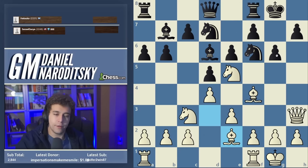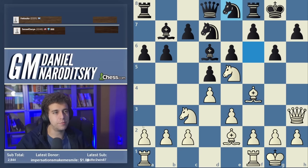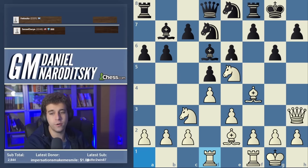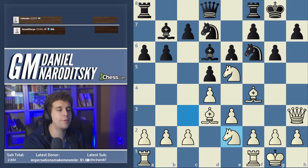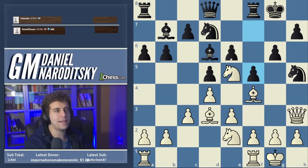A valuable thing to know: in these positions c5 is almost never possible because of the simple tactic knight f7. The bishop on d6 is only defended by the pawn, the knight on d7 obstructs the queen, and black has a hard time finding a move. White is totally dominating all key squares. Black's kingside is in shambles. The top move here is knight e8 — not the easiest move to play — then we bring the rook into the game. After bishop e2, knight e2, black breathes a big sigh of relief.